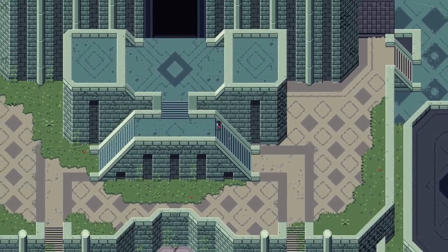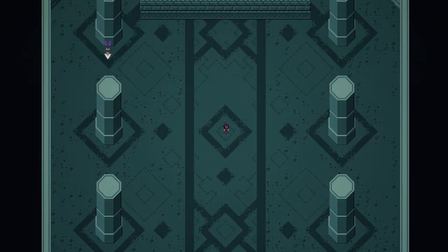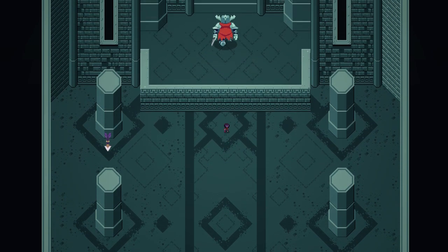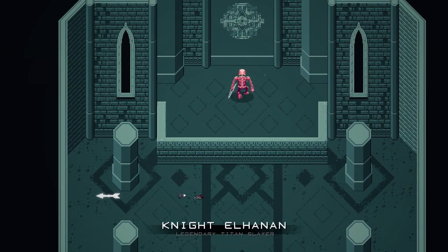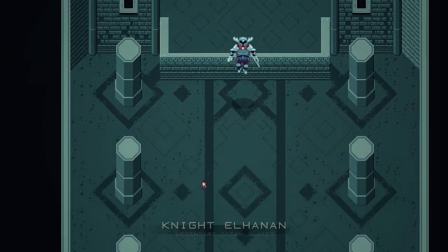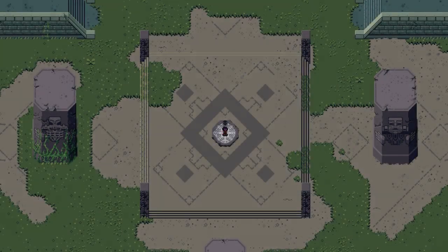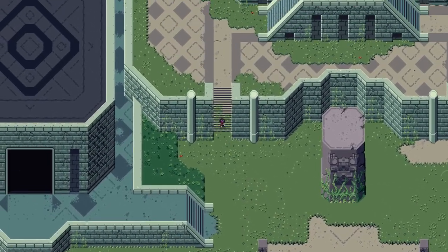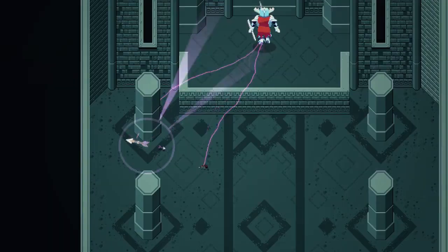I'm guessing this is going to be where our second boss lies. Yes indeed. Giant arrow. Oh, this looks neat. I'm guessing we just need to hit this thing then. Night El Hanen. Legendary Titan Slayer. That bounces off the wall. This is interesting — this is one of the first Titans that I've seen that we were able to actually read the name of. The rest of them have that weird cryptic language beneath them. So I wonder what makes this guy so unique. It says that he was a Titan Slayer.